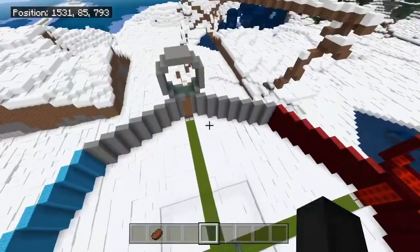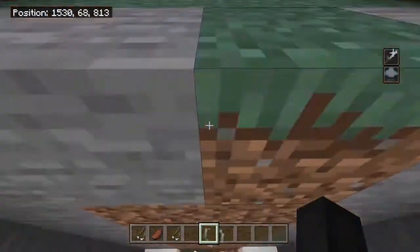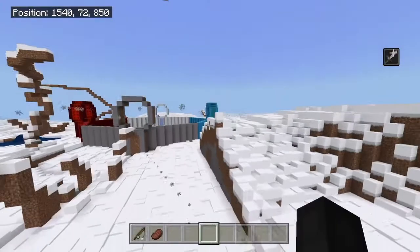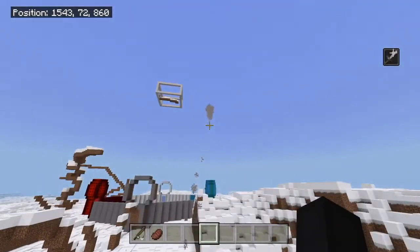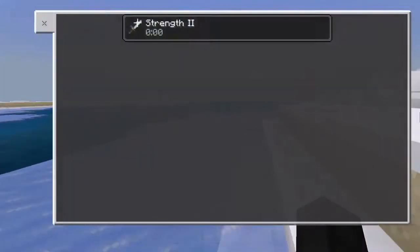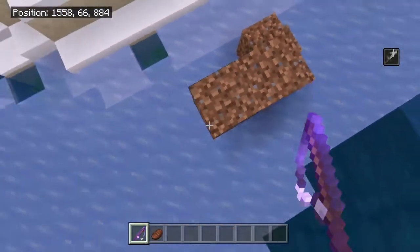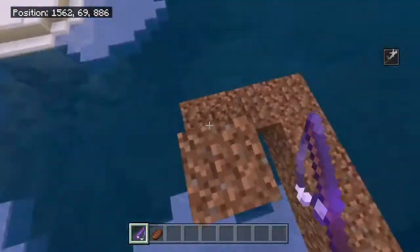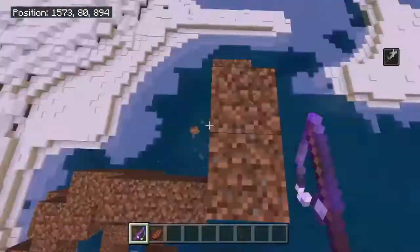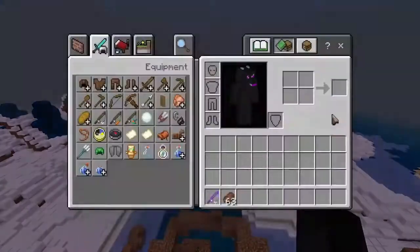First up, we're going to start with earth class. It is a bit glitchy to begin with, but when you have earth class, basically what happens is you get a fishing rod and you get strength. Most classes do have this particle effect in front of them. Earth class gets strength two for an unlimited amount of time. And basically, when you hold this, the block directly below you turns to dirt. So basically it's scaffolding and you can just bridge up everywhere — it's really fun to do, honestly. It is a bit glitchy and sometimes it does stop randomly, but that is fine.